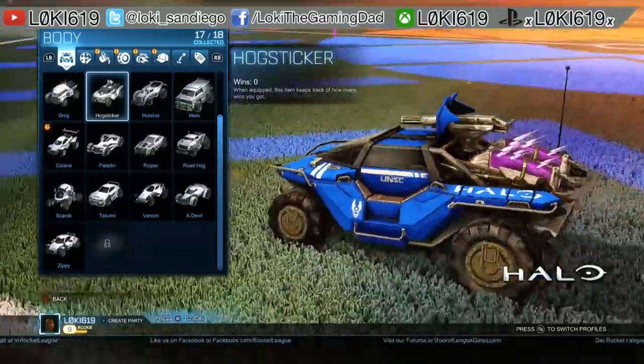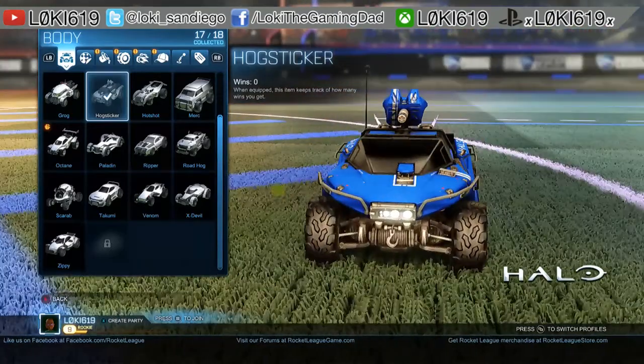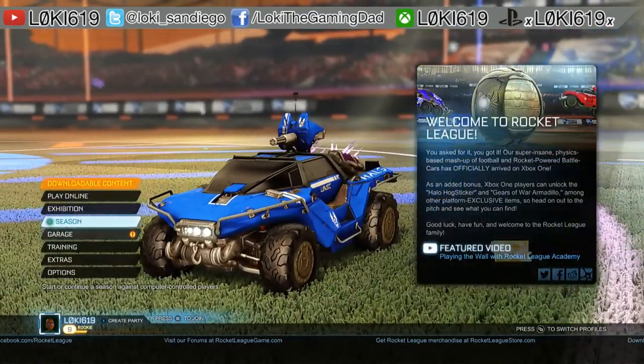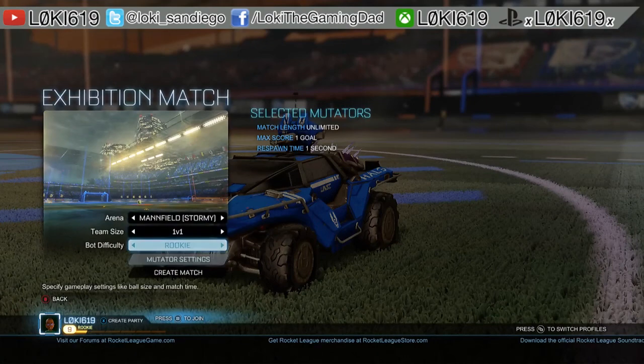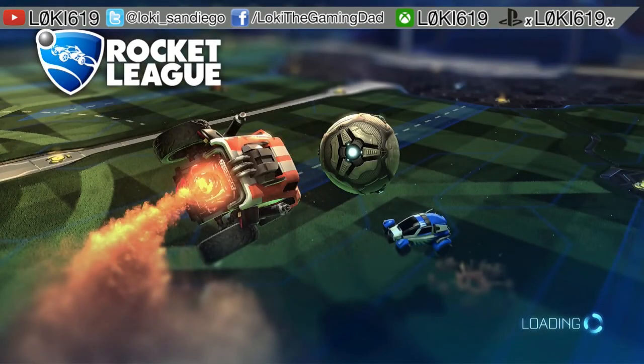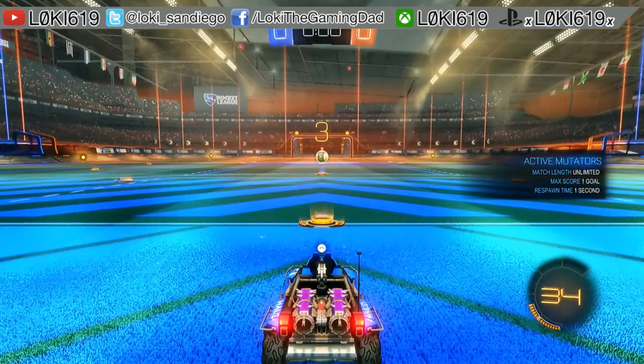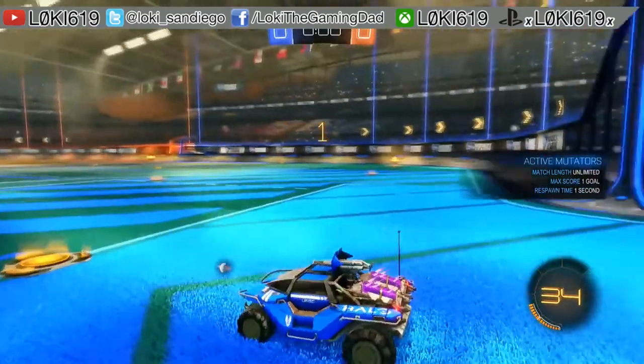We're going to go ahead and select this as our vehicle. I'm going to show you guys how it plays. We're going to set up an exhibition match — one-on-one, rookie. So once again, this is the Hog Sticker for the Xbox One. It's pretty cool.